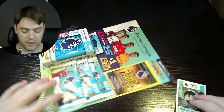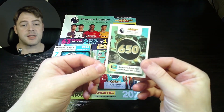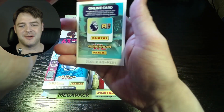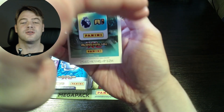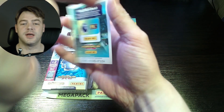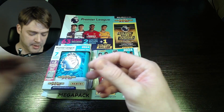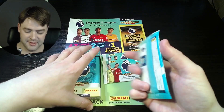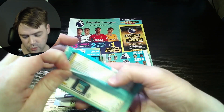Oh, before we continue and start the set opening, I forgot to give this away — it's just been sitting on the table. There you go, good luck whoever gets it. It's 650 coins; I don't play so hopefully someone can make use of it. Right, what should we do first? We'll do the packs first.